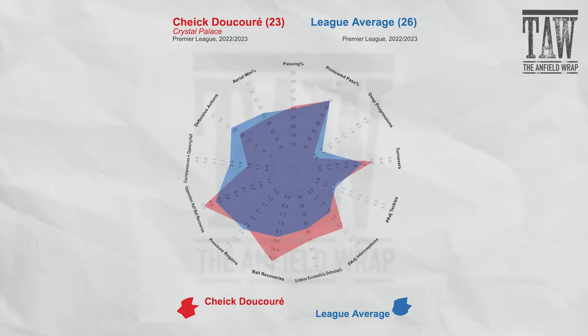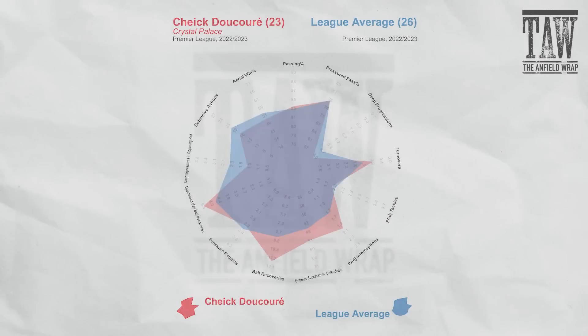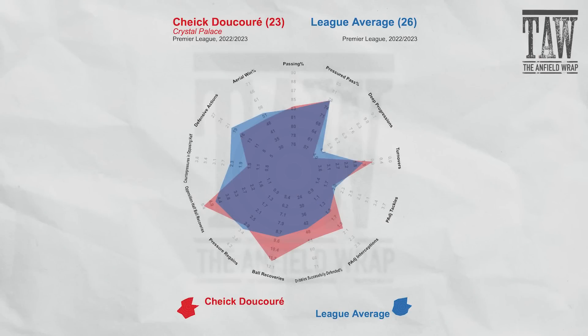This is him as a Crystal Palace player up against the league average last season. You can see his passing is just above the league average, his pressured pass is about right. The progressions aren't particularly high, but we might come back around onto that. He's strong on ball recoveries and strong on opposition ball recoveries as well. His defensive actions and counter pressures are down a little bit, but these footballers are given jobs — the Palace manager, whether Vieira or Hodgson, might not want him doing counter pressures in the opposing half. Aerial percentage wins: 51st percentile, a bit below the league average.